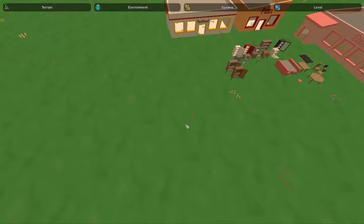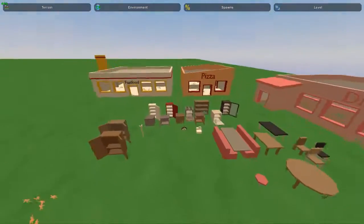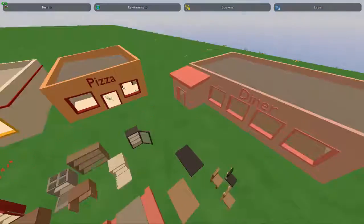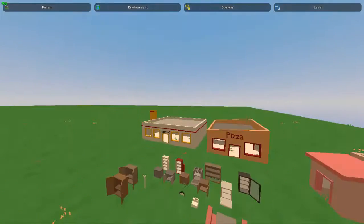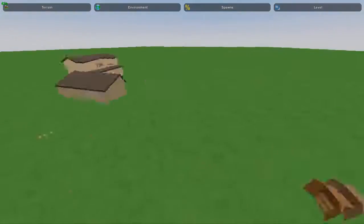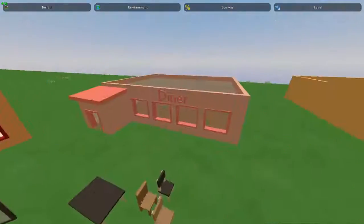Hey guys, this is Nathan and welcome to the Gaming Floor. Today in this Unturned map editor tutorial, I'm covering how to detail diners. I'm mostly going to be focusing on how to detail this diner, but I will detail parts of these other ones, because this one is generally a little more unique than the other two. So if this is what you're looking for, you're in the right place.